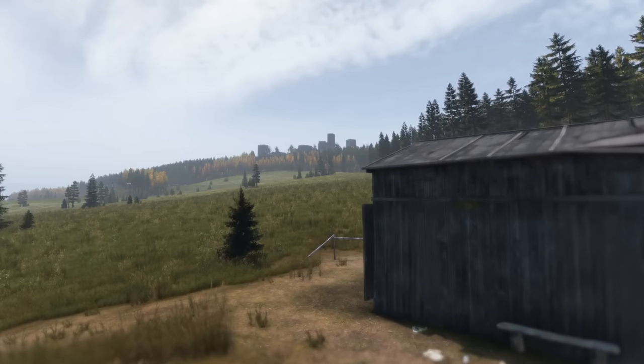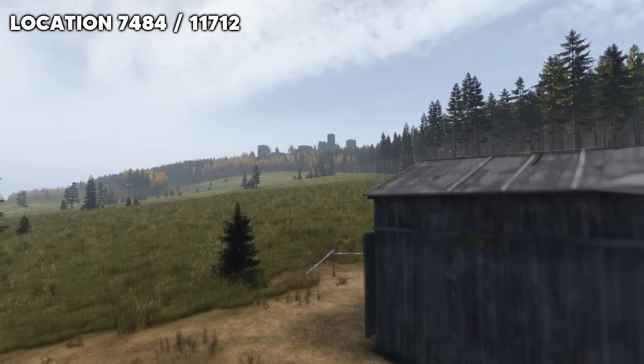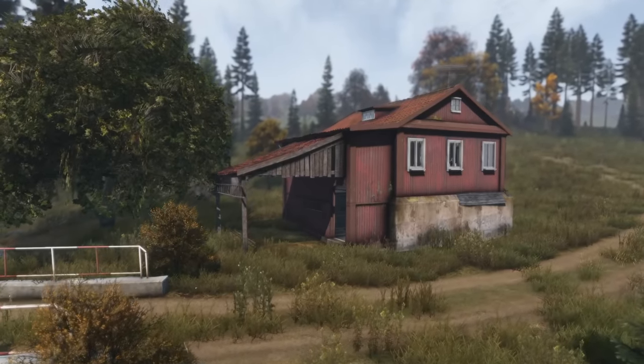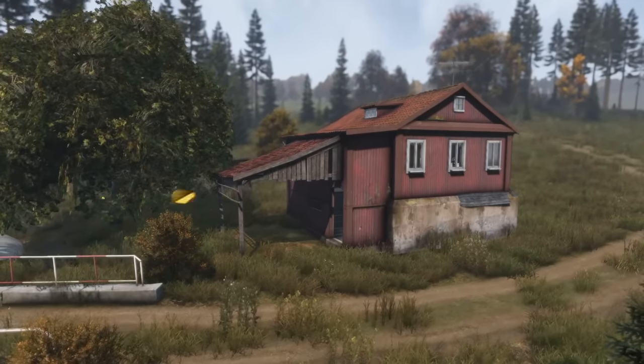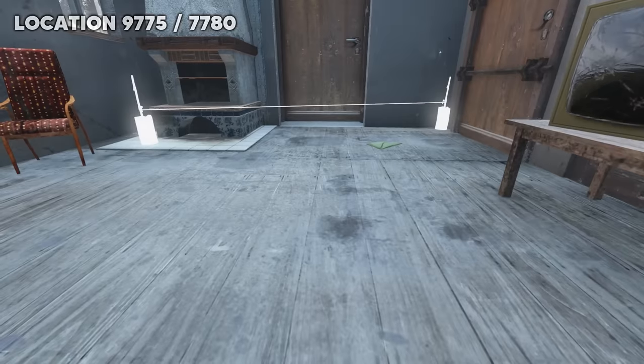Another great location for these types of sheds is the one located near Devil's, but they're literally everywhere, so pick which one you like the most. And if these low-key small-base locations are your kind of thing, there's a perfectly hidden red house just south-east of Gorka, which can be secured with just two walls.